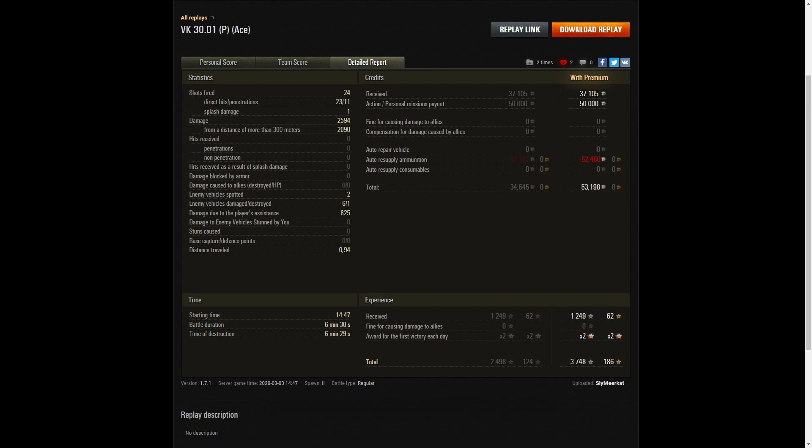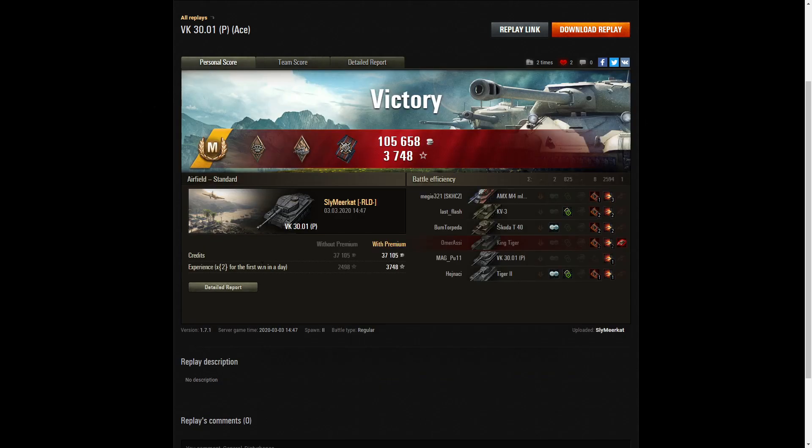1,249 XP times two for the first victory took away 3,748 altogether. Nice for him to get the ace — congratulations. The VK3001P is okay, it's not a bad medium. It's not as great as the Panther with a 75mm gun, but the 88mm is quite handy. It's a bit slower than the Panther prototype the VK3002, but the punch from the 88mm gun can make a big difference.